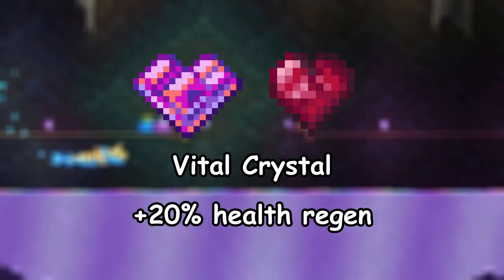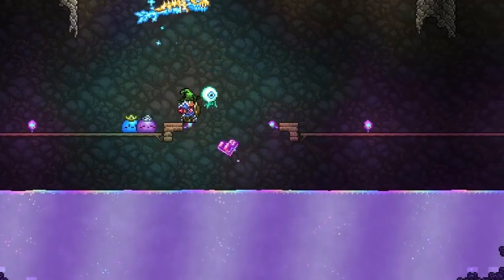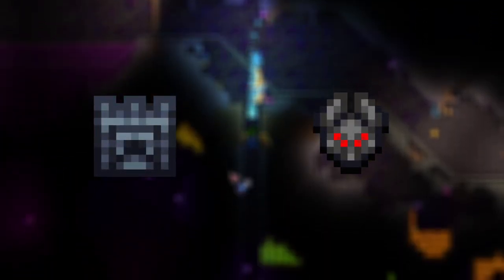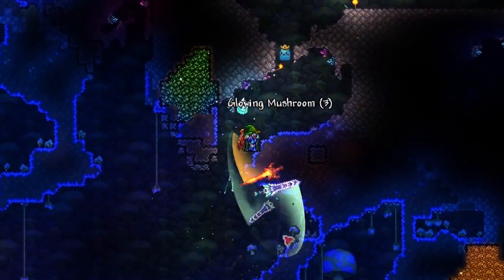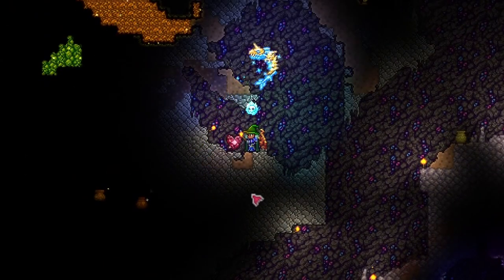1. The Vital Crystal increases health regen by 20% and is obtained by throwing a Life Crystal into the Shimmer. Life Crystals are pretty simple and easy to find — they spawn in any area in the underground layer except for the dungeon or underworld. The underground jungle and glowing mushroom biome are the easiest places to find them since there are a lot of big open spaces. I'd recommend drinking a Spelunker potion as well, and no doubt you'll find one within minutes.